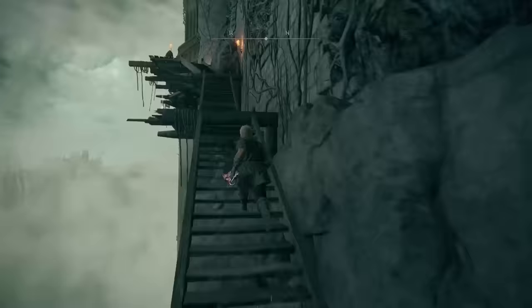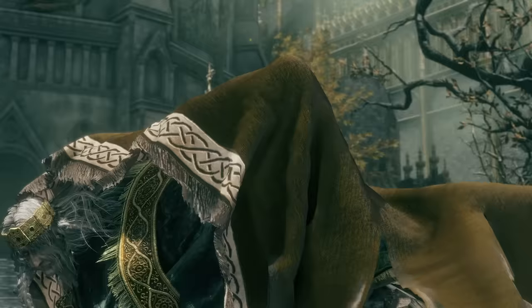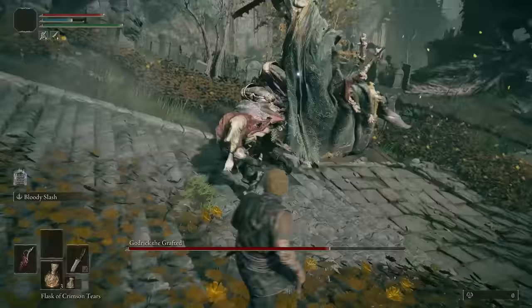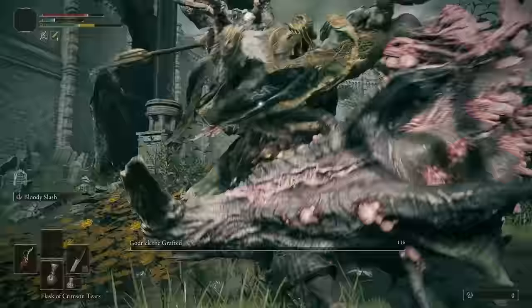Entering Stormveil, I chose the side path because of the hook claws and the battle with the knight. Apart from that, there isn't really anything else to do, so it's on to Godric. Godric is easier than Margit and gives you a free bleed proc in his second phase. Throughout my fight I used Bloody Slash, and as I said, in the second phase it's a free bleed proc. And to be honest, that's all it took. Godric down.